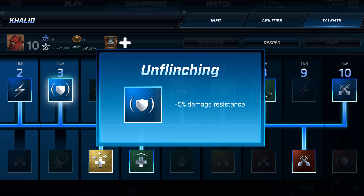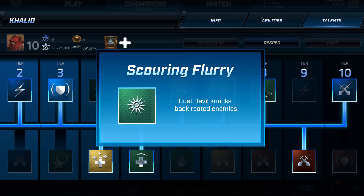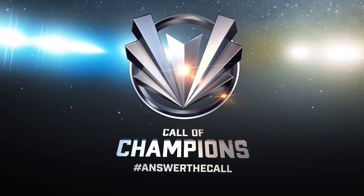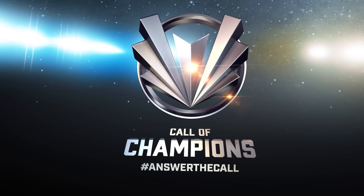Next up is Sands of Time. Khalid summons an aura that heals nearby allies every second. The area of effect for Sands of Time emanates from Khalid and moves with him around the map. Using it in the middle of a teamfight can make things difficult for the enemy team. Using it when retreating can often save allies' lives.